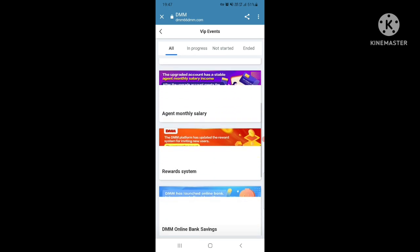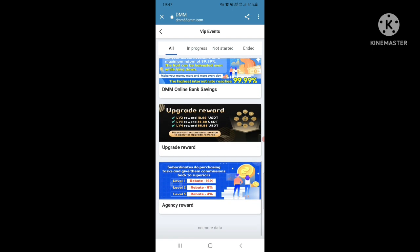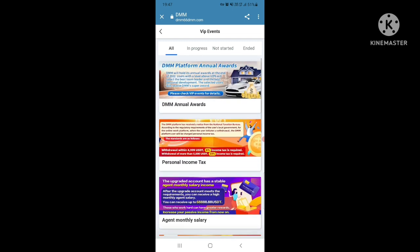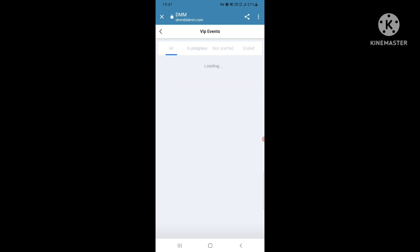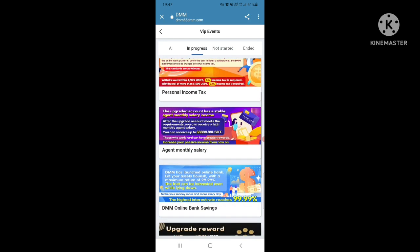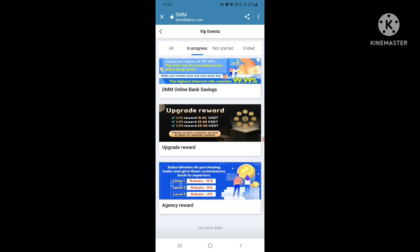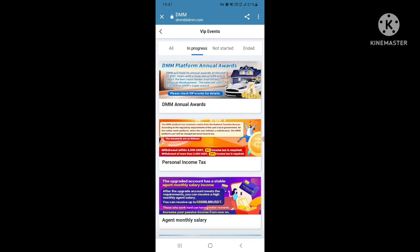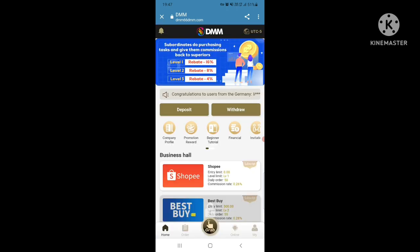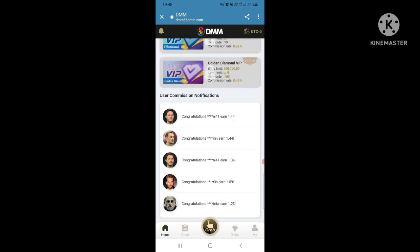VIP events include a monthly salary reward system, DMM online banking system, and upgrade rewards. There is also a DMM annual award, personal income tax agent, monthly salary, DMM online banking savings, and upgrade rewards. You can view VIP Gold and other tiers, plus user commission notifications.